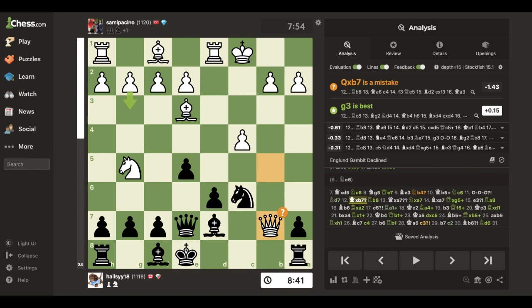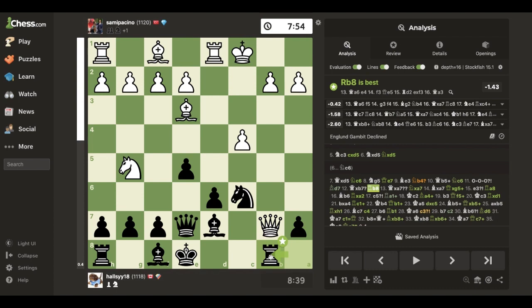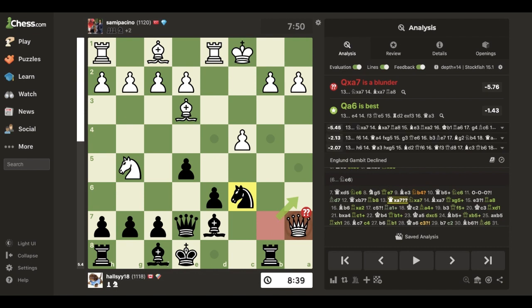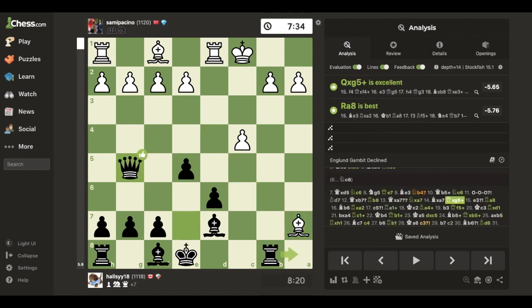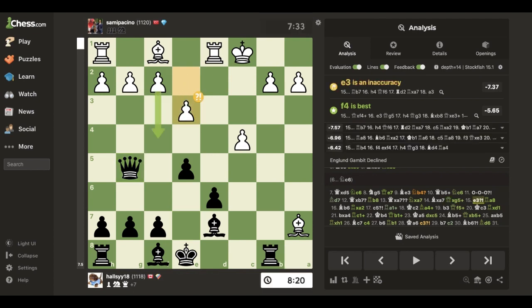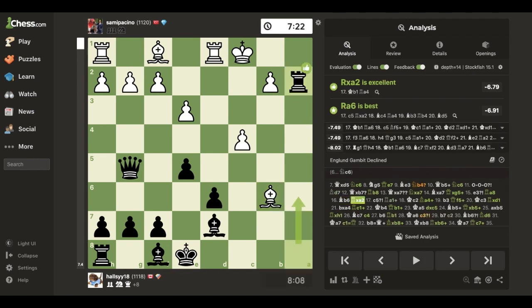They take the pawn and now I play this move because you can't take this pawn - like a defense - but they take the pawn anyway. I recapture, they take back, I take the knight with check. They block, I move my bishop, running this pawn. Now I am just chilling at plus eight - can't choke this game.